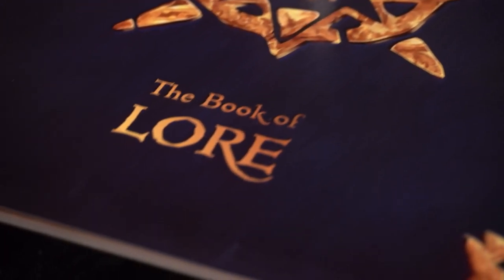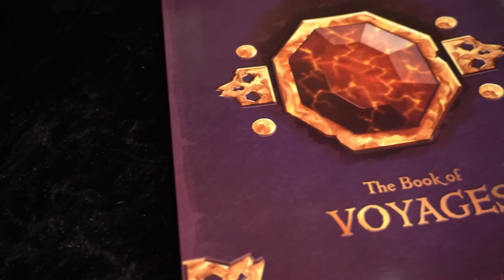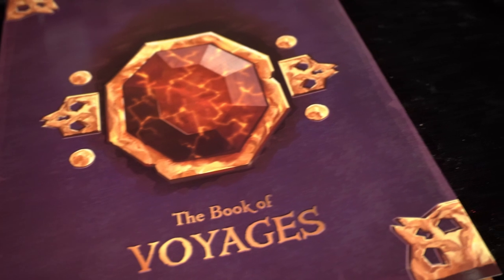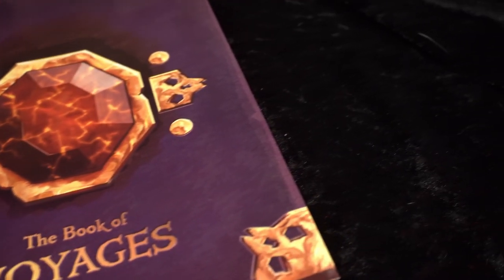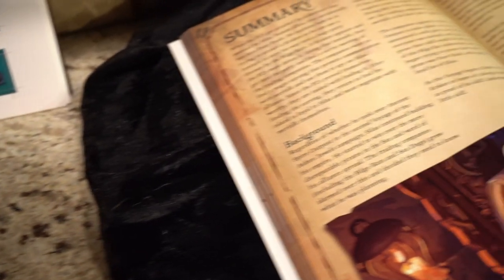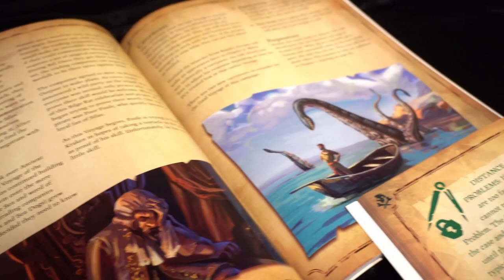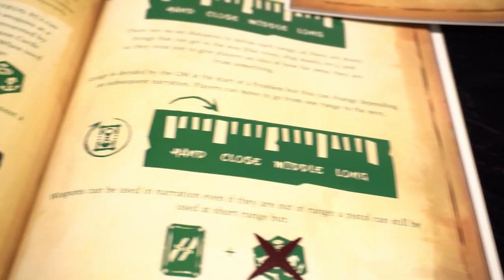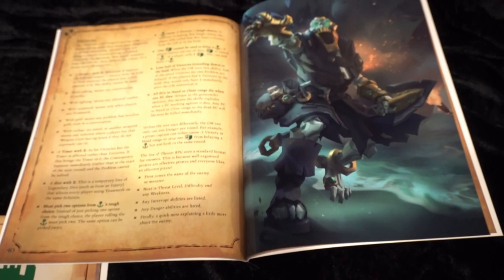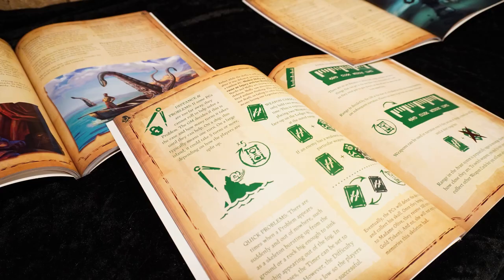Last but not least, contained within the Sea of Thieves role-playing box set we have three books: the Book of Lore, the Book of Pirates, and the Book of Voyages. The Book of Lore and the Book of Voyages serve more as a guide for the game master — for creating the world and the lore. The Book of Voyages contains one campaign of four voyages that the game master can use. The Book of Pirates serves as a player handbook with the rules, and also contains a starter voyage. In total, you have five voyages to get you going.